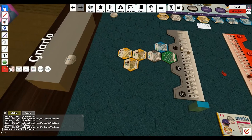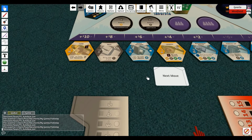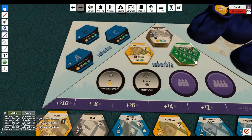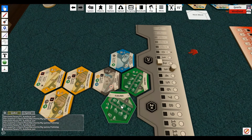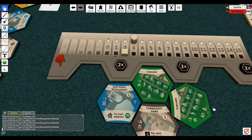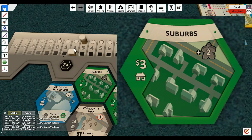Now we get to do this all over again. I have five now and I'm in the same boat — can't afford anything good there. I will buy a suburb, so I'll pay three and get two back. I get two to population and then plus one to my reputation.